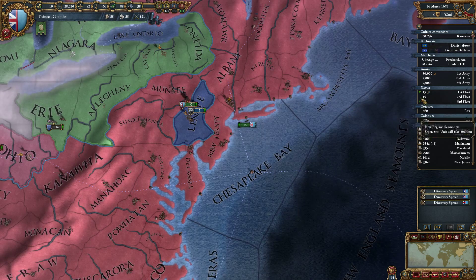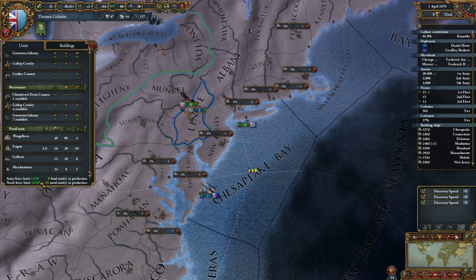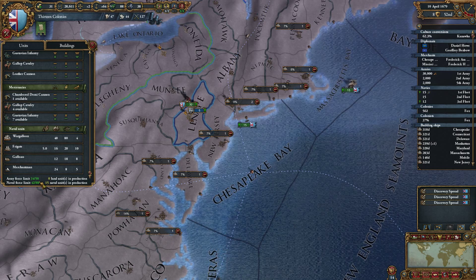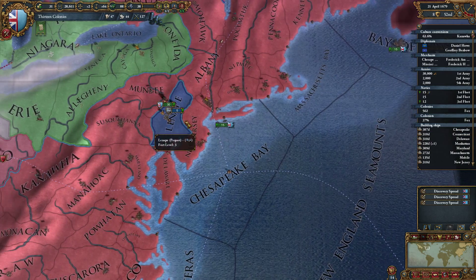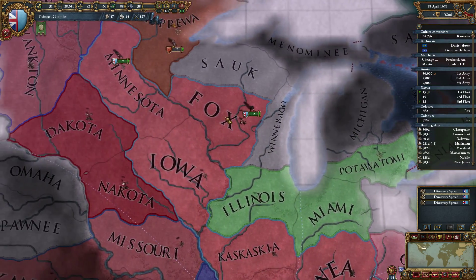So we are now building lots more ships. Does that get us to 75% of our force limit in navy? We are building 15, which gets us to 57. 66 is 75% - so actually we'll be just under it.